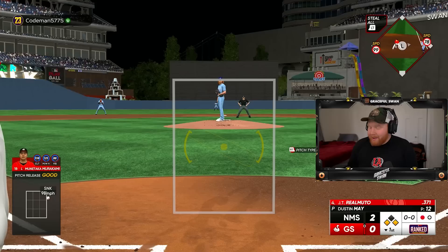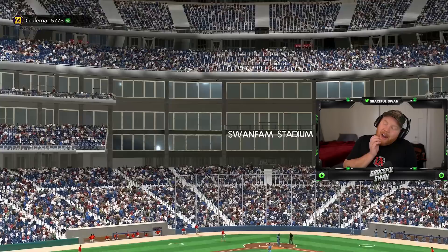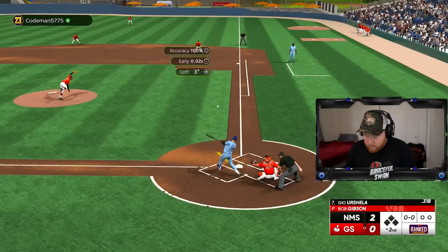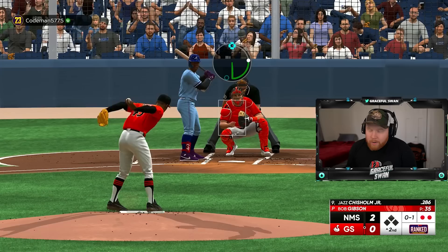This umpire is screwing both of us, this is crazy. Batting fourth — I don't know why he's in the cleanup spot — we got JT Realmuto. That's a double play, I just absolutely screwed myself not checking my lineup. Nice and easy for slamming — he's bunting with Jazz? Ain't no way you collected all those cards to bunt with Jazz Chisholm.